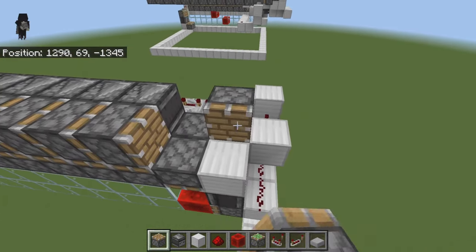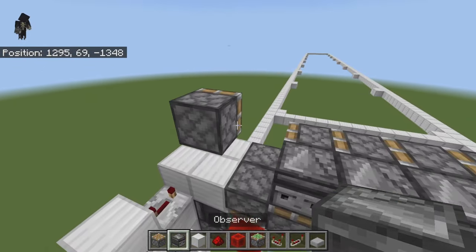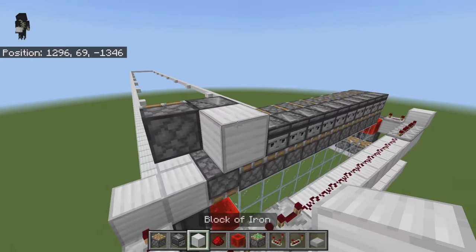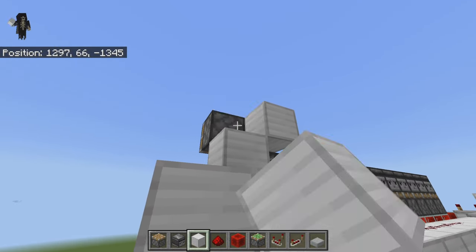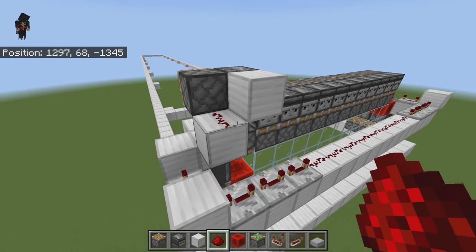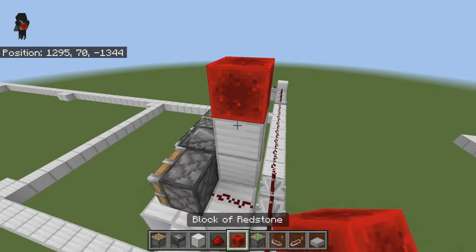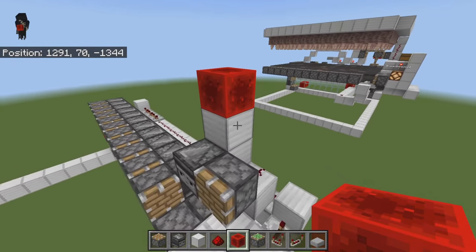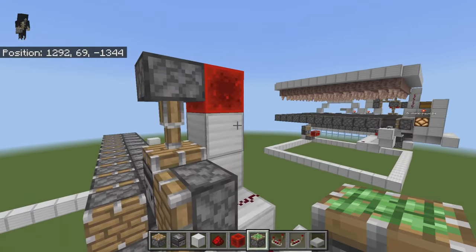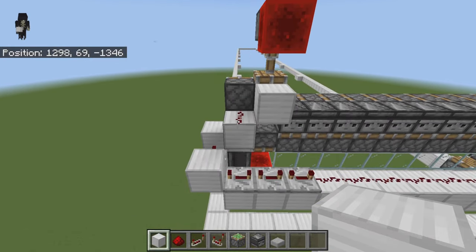When you have all that done, come one block away from your observer, place a temporary block and then a piston on top. Come around back, place an observer with a block on its face, a temporary block here and one down here — break that one out. Grab some redstone dust and place it right there. Then grab a redstone block and a sticky piston facing down, and you can break this block out.